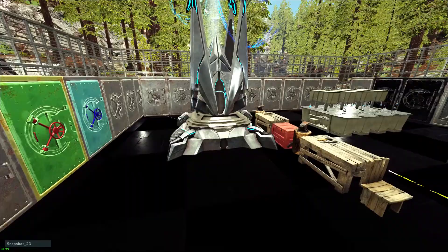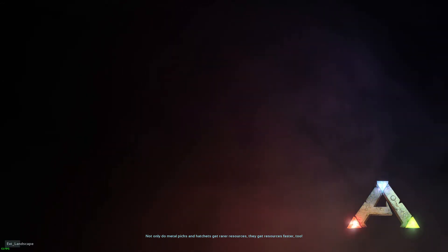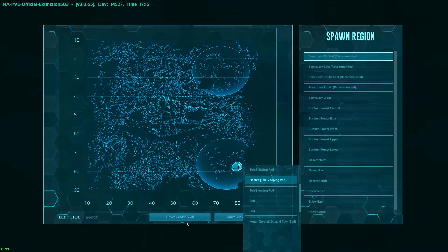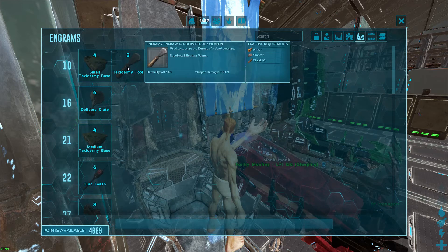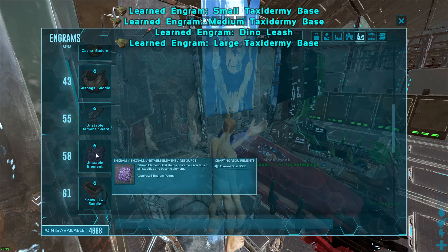From here I'm jumping to my Extinction server because that's where we're going next to learn the remainder of the engrams. So you want to go to Valguero to learn the Aberration and Scorched Earth engrams — you can learn the highland ones on any server, and Ragnarok also allows you to learn Scorched Earth. When you're in your engrams you can sort by DLC up here, so I'm going to sort specifically by Extinction. This one right here — that's the big one.